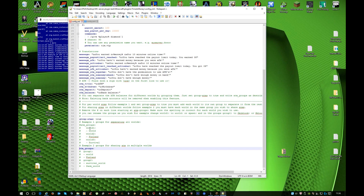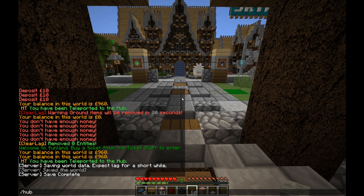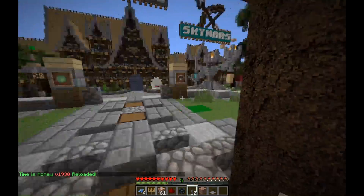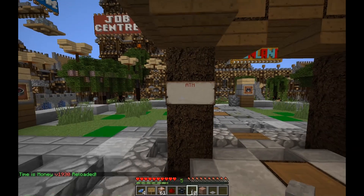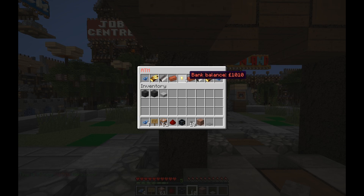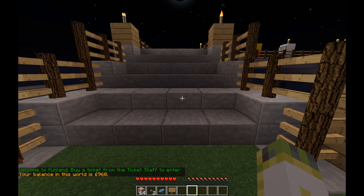If you disable the individual world settings by putting the hashtags back and enable the grouping option — you only need to enable one group, which puts Funland and Hub in the same group. They should now show the same figure. Reload the configuration file with slash tim. Configuration file reloaded. Note that these figures may change and you may lose some money shown in one of your worlds as a result of the reload.